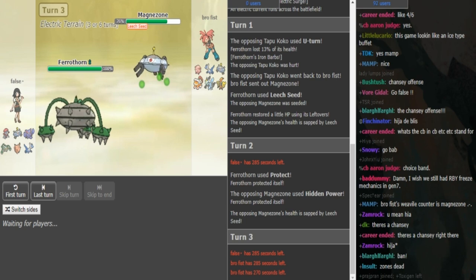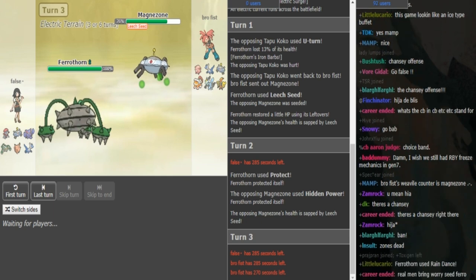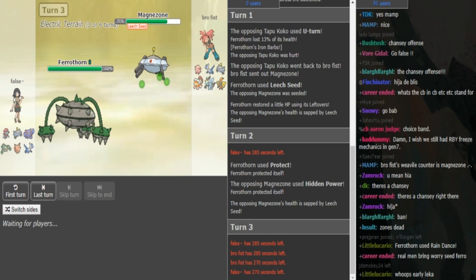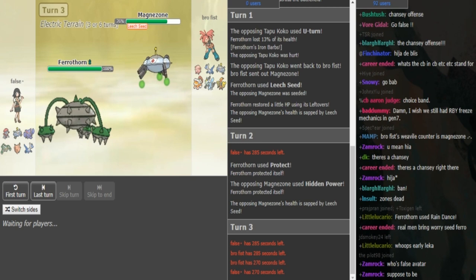Magnezone getting chipped can be annoying for Brofist because that was one of his Weavile checks. He can play around Weavile, but the thing is if his Chansey gets knocked off, nothing really wants to take hits. And especially if Rocks go up, Kyurem might get in range from the Weavile. So yeah, he has to be careful.